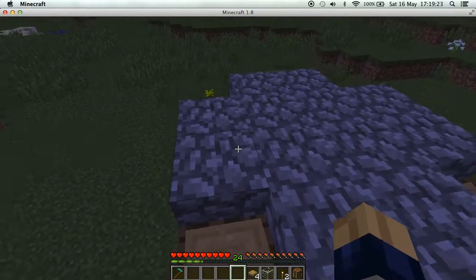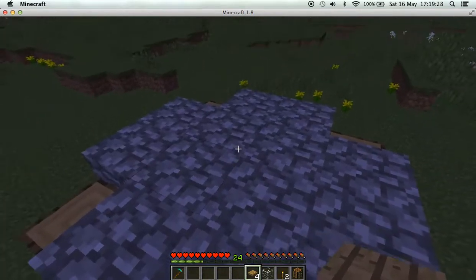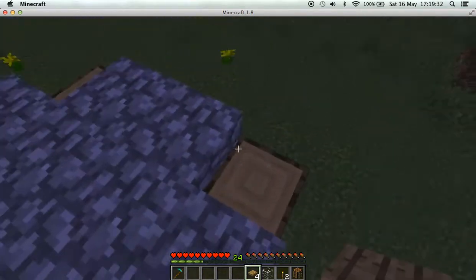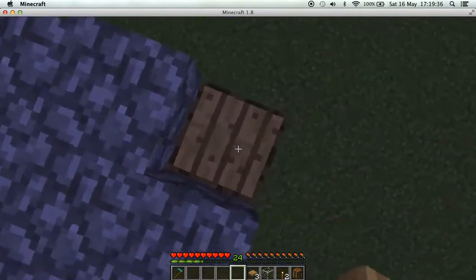The roof is like a cross — a plus I suppose more than a cross — and there, that's the roof out of cobblestone. You could also raise it higher, but... damn it, I forgot. Next is a little decoration on each pillar.